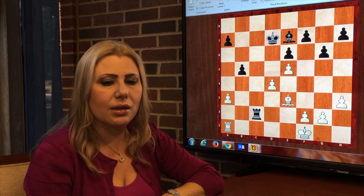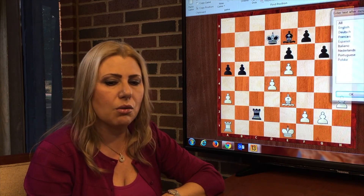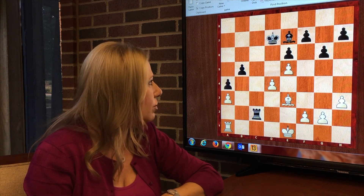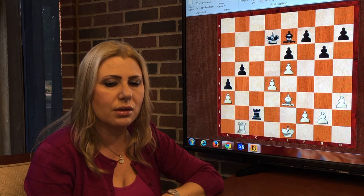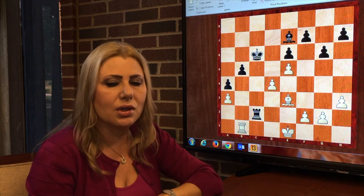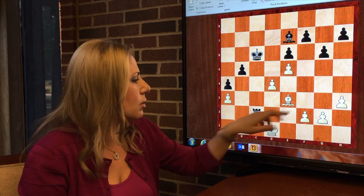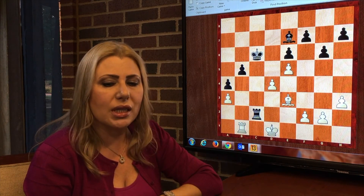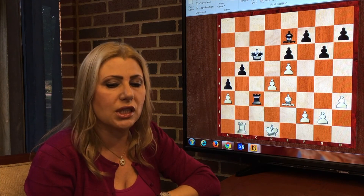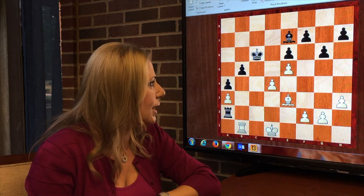King bishop e3, and a5. Black plays very thematically. King e1, and now came a4. Rook b1, and king c6, protecting the pawn. King d1 — finally the king could move because the bishop on e3 protects the pawn. But as we can see now, the a3 pawn will be lost. Black could play rook c3 — that does the job — or rook a2, as black played in the actual game.